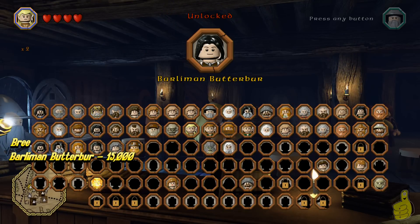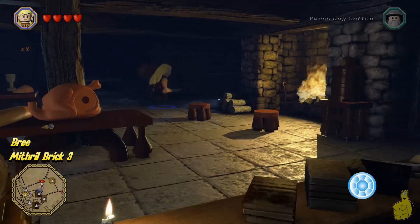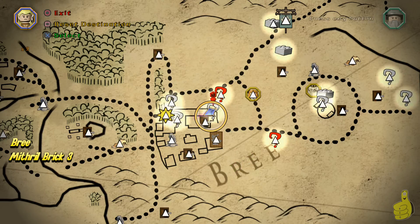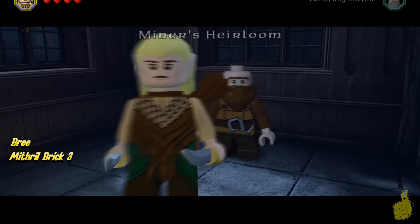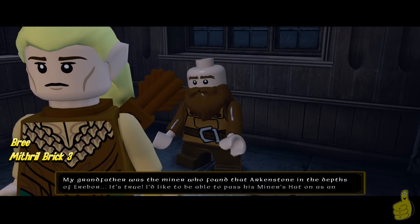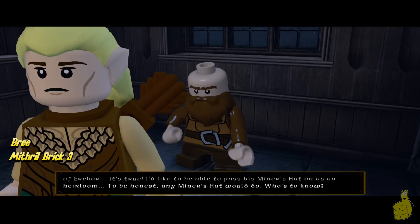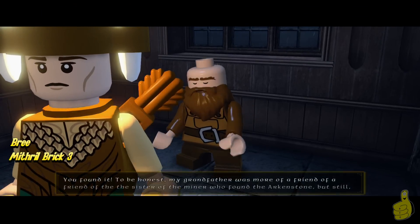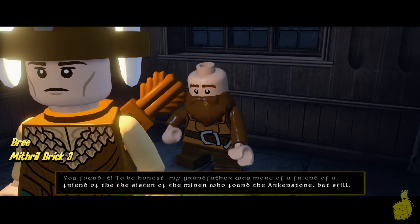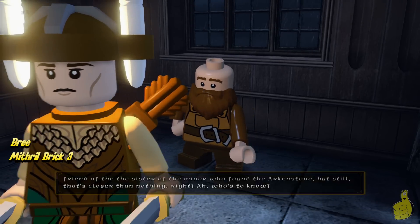Barlamin didn't show up right away — I did a second take, left the bar and came back once I finally found him. But he is there; just hang out and he will pop up eventually. Before leaving the bar, head to the back as well — there's a little dwarf hanging out in the corner who encourages us to go recover a miner's hat. If you followed along in free play and grabbed all the treasures, you just stand there and put on the hat. He gives us a Mithril brick, so our work is done.